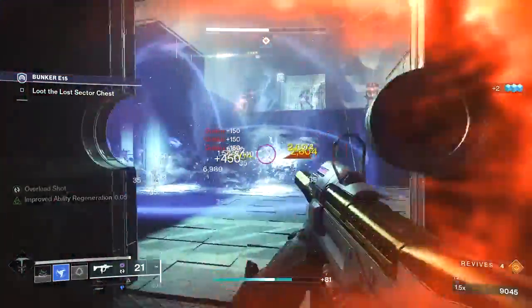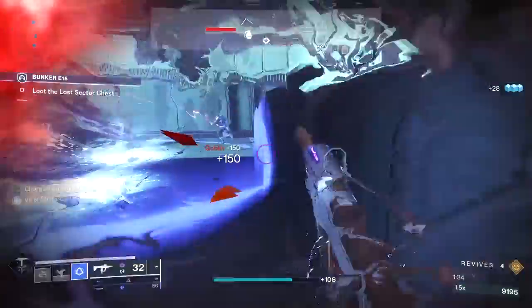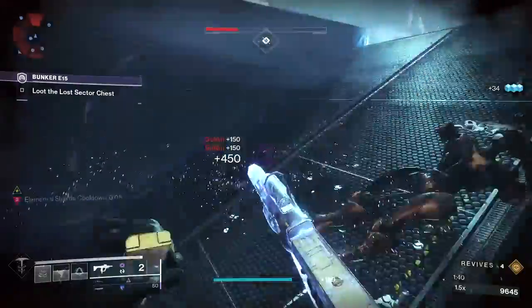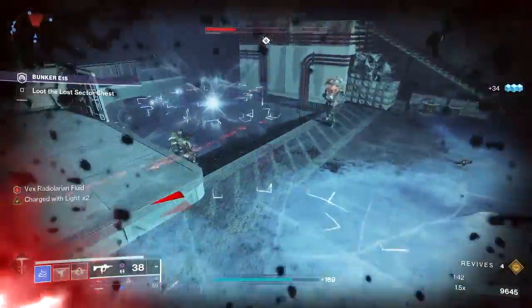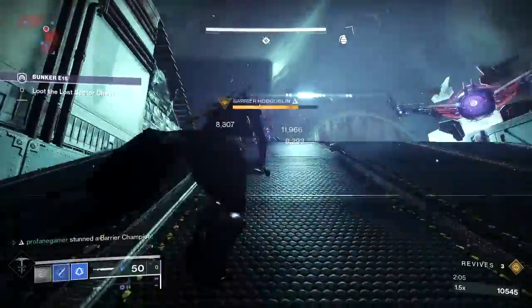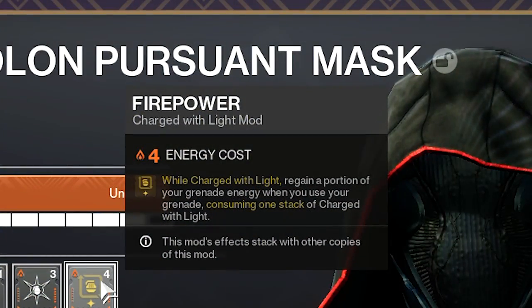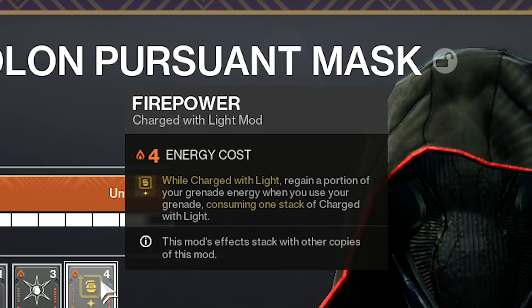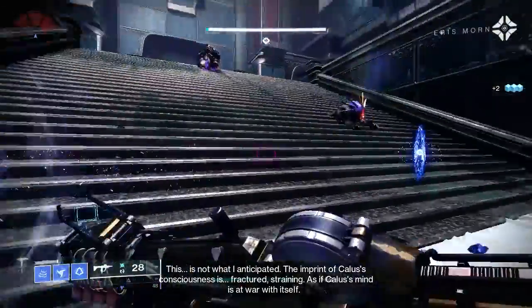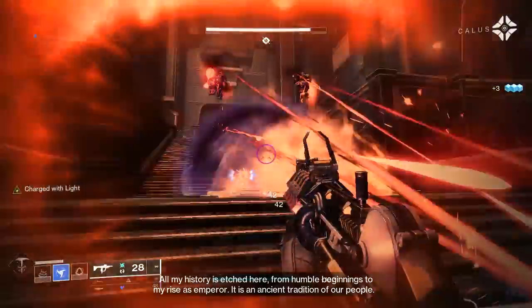Before we transition into our armor mods, when you're setting up the armor itself, it's especially important to focus as much as you can towards your Discipline. This is going to improve the recharge rate of your grenade, which will be very important since the Renewal Grasps elongate that cooldown. One of the most important mods to this build is Firepower — a Solar mod that provides grenade energy after using your grenade while you're Charged with Light. We're going to be using two copies, getting 30% energy every time we throw a grenade while Charged with Light.